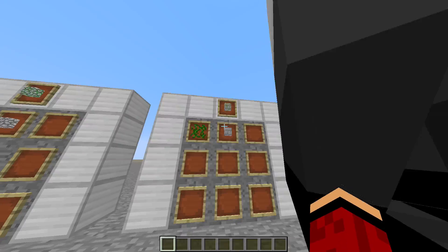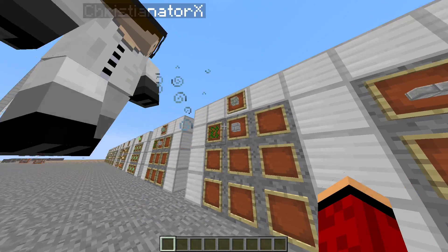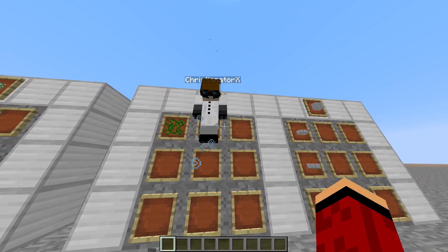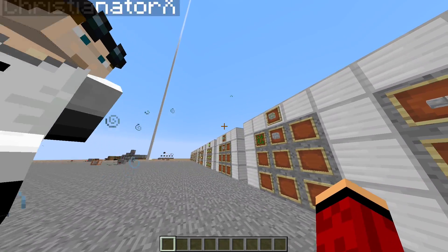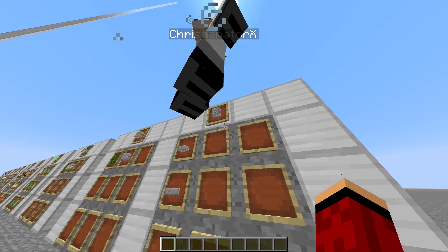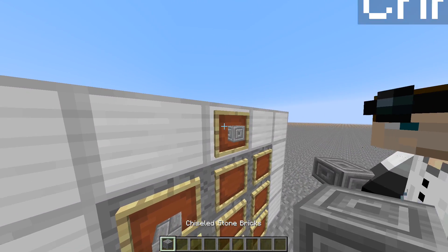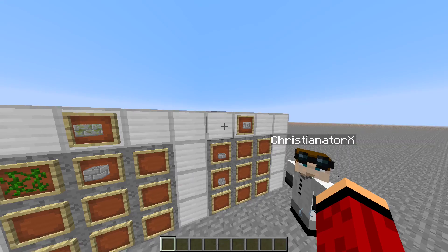For mossy stone brick, you just take a vine and a regular stone brick placed beside each other — same idea as mossy cobblestone. And the chiseled stone brick finally has a recipe too: two stone brick slabs stacked on top of each other.